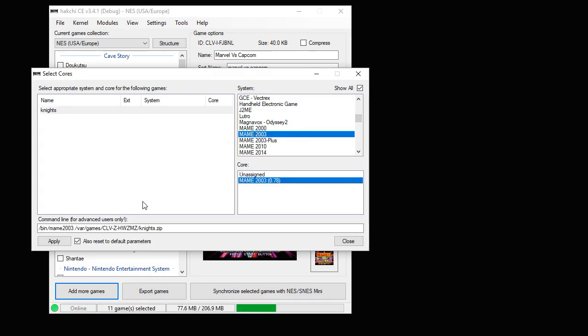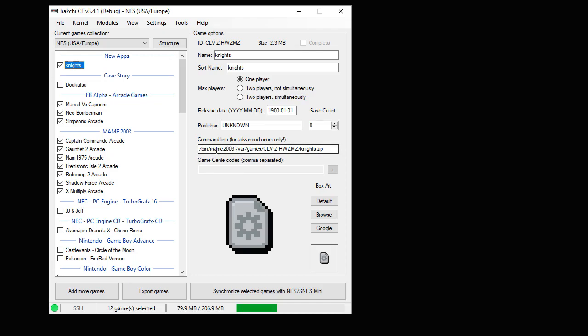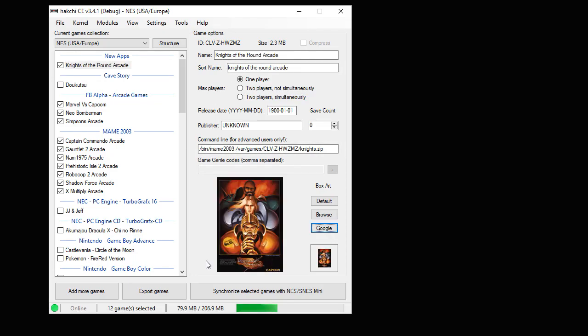After you select MAME 2003 under system, select it once more under core. Hit apply. You'll see here it has it selected. Hit the close button and you can see it automatically changed the command line. We're going to change our name real quick and get some box art.